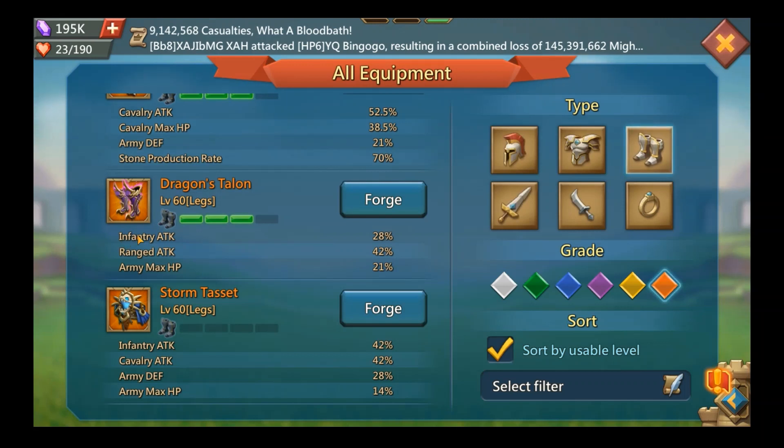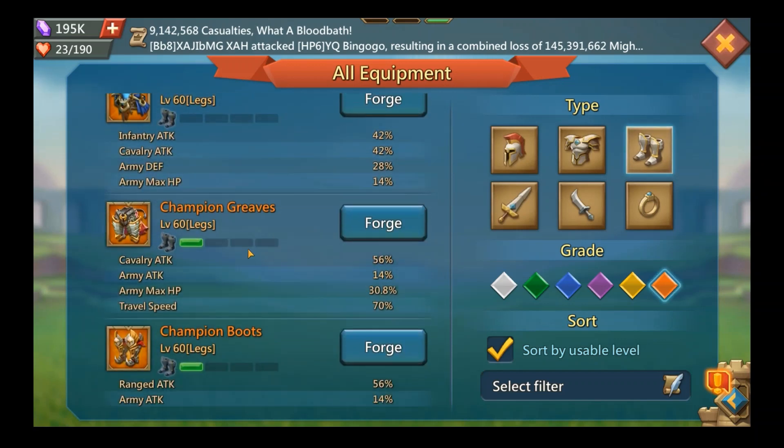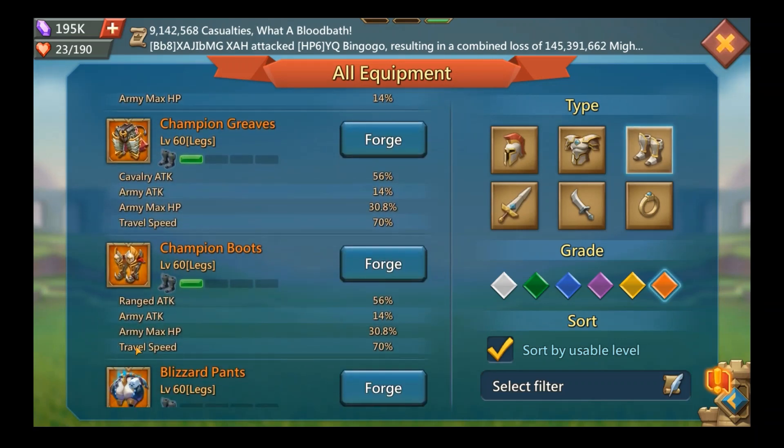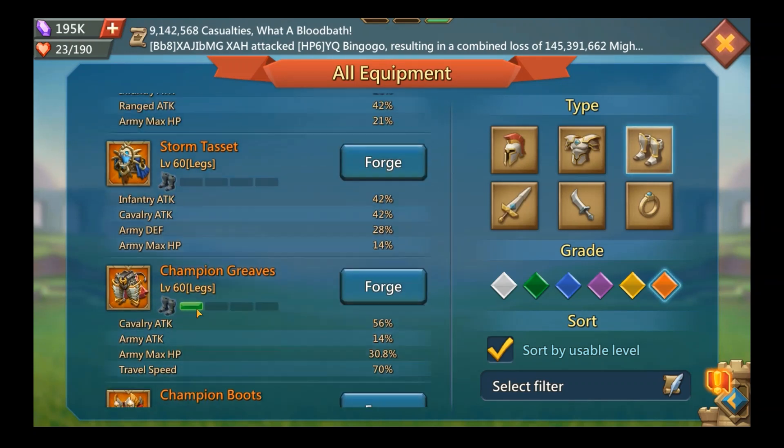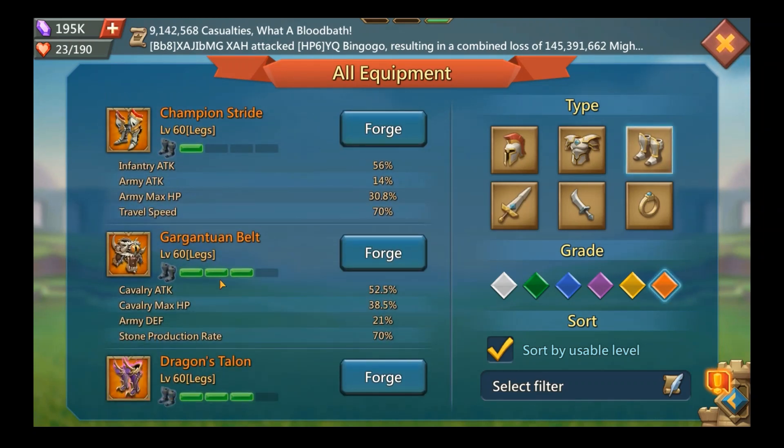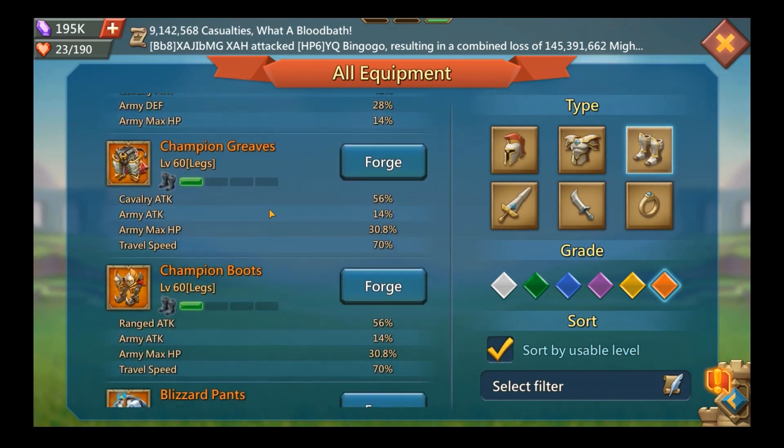If you decide to go with the Dragon's Fist, my suggestion is to build Champion Range boots instead, because you won't be building the Dragon's Talent. The Dragon's Talent is really good for range and should be in your blast set, but if you're building the Dragon's Fist your Dragon's Talent will be under-leveled. The range, cavalry, and infantry Champion boots all provide similar stats.